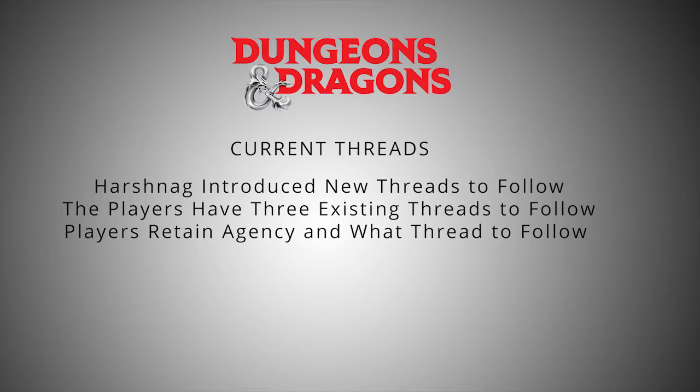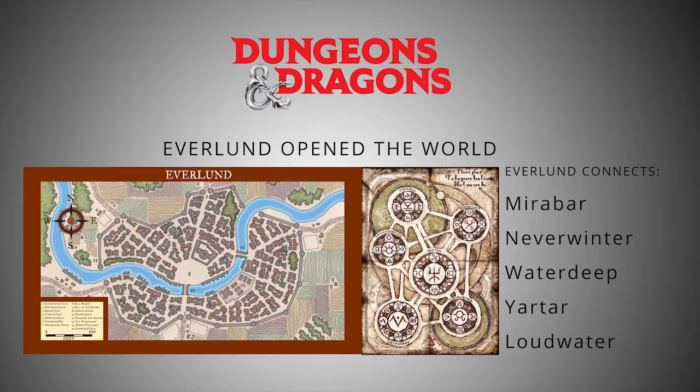After meeting their point of contact in Everland, the players were taken to Moongleam Tower, which contained a series of teleportation circles that could lead them to one of five different locations in the Savage Frontier. I had to make sure that I had an encounter planned and prepped based on the location where they would go, if they chose to take advantage of these teleportation circles.